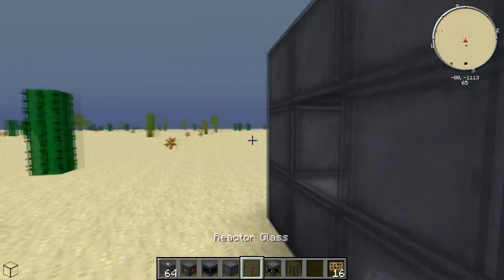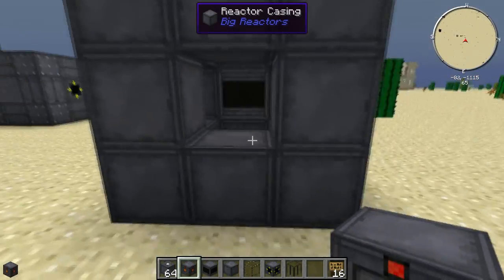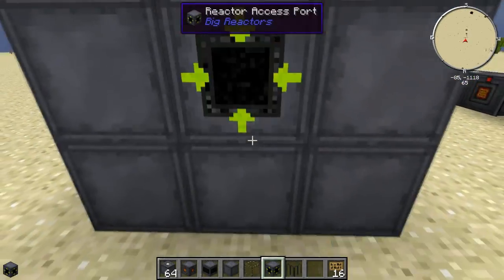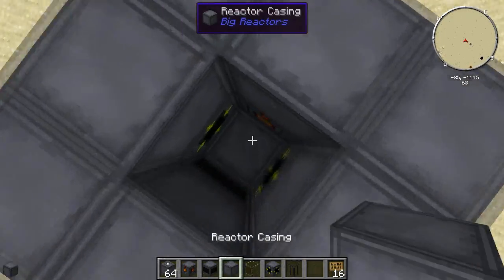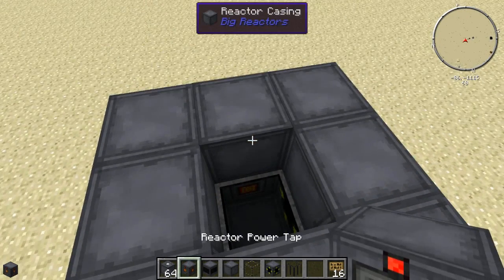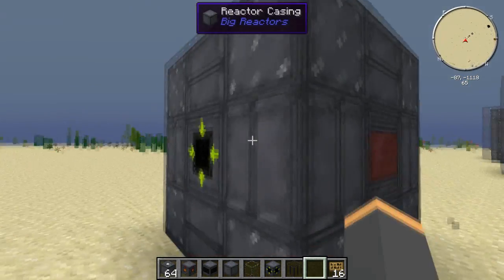It does not work as a multi-block structure otherwise. Plug your reactor controller in right there. Get your power tap — on these three by three ones I put it on the back, that's where you draw your power out. Reactor access port on one side, reactor access port on the other side. Put your yellorium fuel rod right in the center, and top it off with your reactor control rod. Boom — multi-block structure.